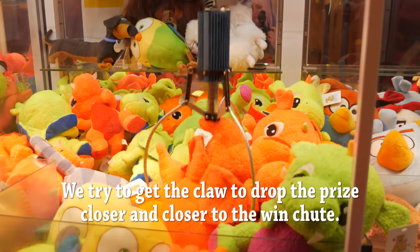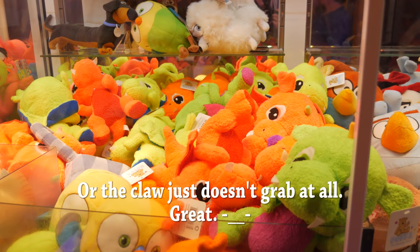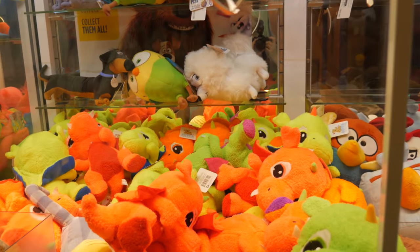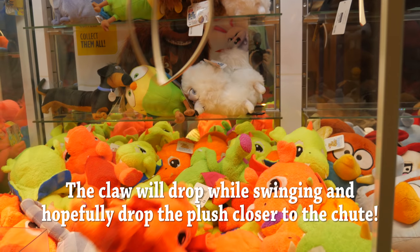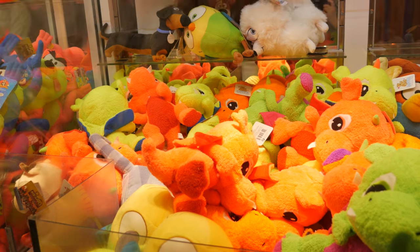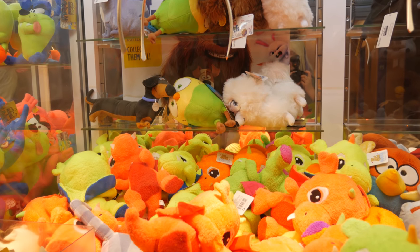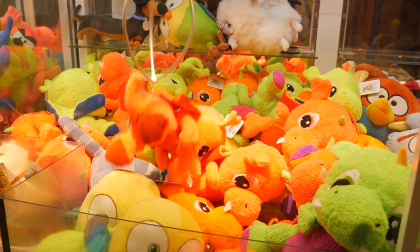You pick it up, you drop it, you move it over a little bit. Oh, let's go! The claw will drop your plush while it's swinging, and hopefully it'll drop it closer to the chute. So we start lifting it and dropping it over and over. There's no easy way for an e-claw — it's sort of just getting really lucky and coming at the right time.